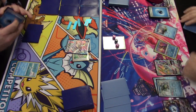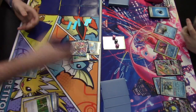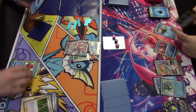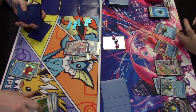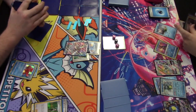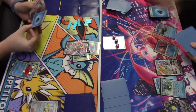Energy Retrieval gets two energy from discard. Another Double Gunner puts more damage on benched Pokémon, spreading it out. Rapid Strike Energy is attached to the active. Ultra Ball discards two cards and finds Octillery — key in this Rapid Strike deck, as its Rapid Strike Search lets you search for a Rapid Strike card once per turn. Iono is played as the supporter, shuffling both hands and drawing cards equal to remaining prize cards: left gets six, right gets three.